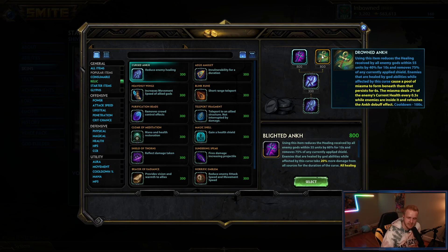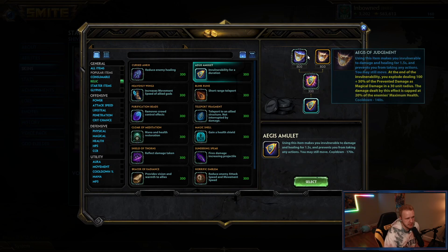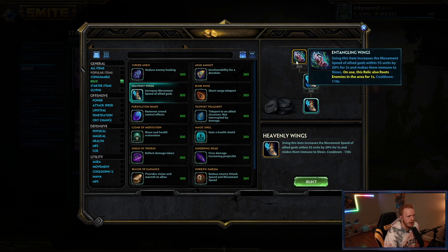Aegis Amulet — I would probably never pick this up in support. It doesn't really matter what their comp has; even if they have a Kraken, there's a better relic somewhere else. Just don't buy Aegis — neither upgrade is good in support.